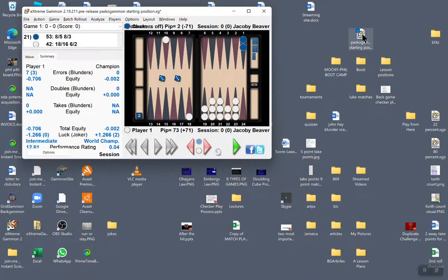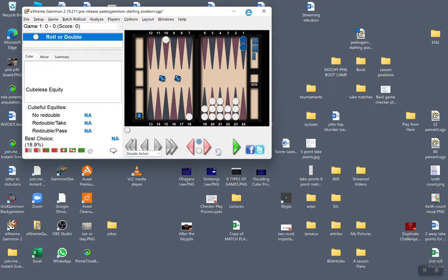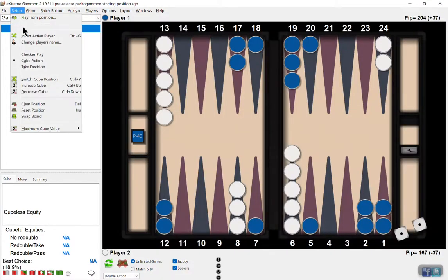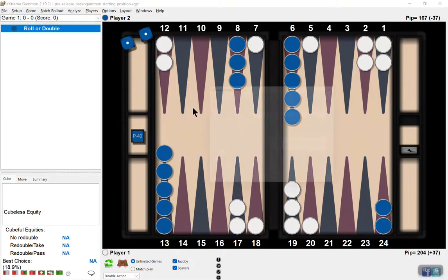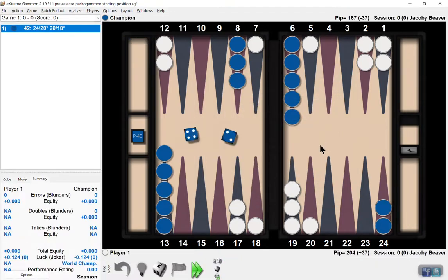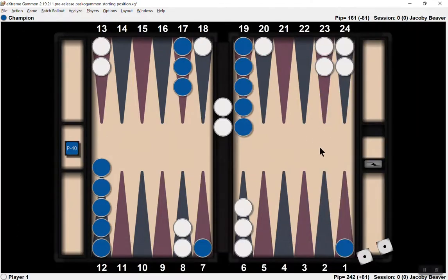First thing I'm going to do is load Pasco Gammon. I'm going to swap board so that I have blue on roll. I'm going to hit Setup, play from position, against XG. Hit OK. Control-Alt-F — makes the screen larger.